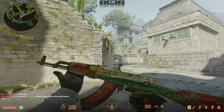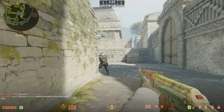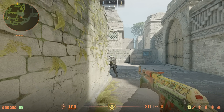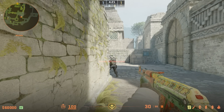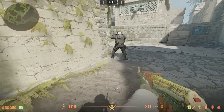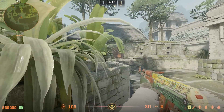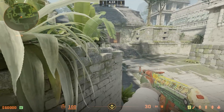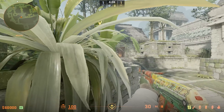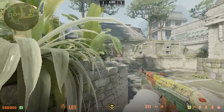Moving over to our final map of the video, Ancient — just over in the mid position here. I saw a Twitter post about this but I could not find the original post; I apologize, if I do find it I will link it in the description. Basically just having a teammate stand in this position right here, you can just walk up against this wall and jump up onto their head, and you can see up towards Red Room over this wall. Really nice variation instead of just swinging out and potentially getting AWP'd, so I'd recommend giving this a go.